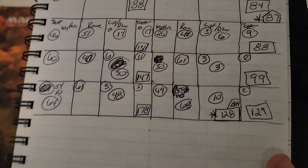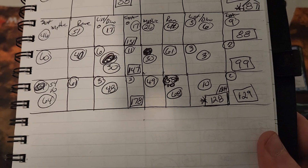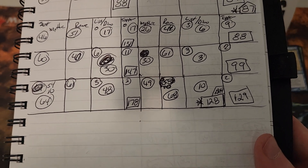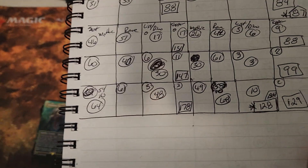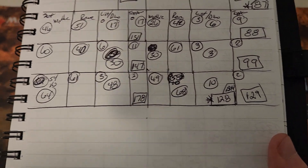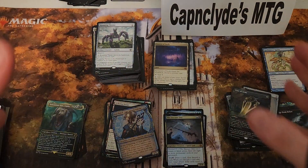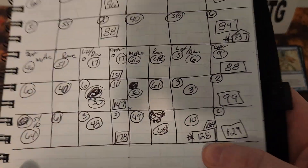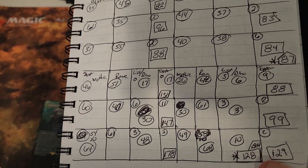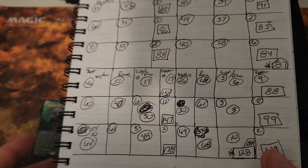Right now set boxes are selling for 134 dollars, the best average I got was 128, so you're losing about 10 percent. Add 20 percent in selling fees and you're losing 30 percent buying a set booster to resell. You shouldn't expect to open a box and make money, but this draft box and this set box have some of the lowest values versus purchase price we've seen in a long time — largely because Wizards raised prices while card values stayed flat.